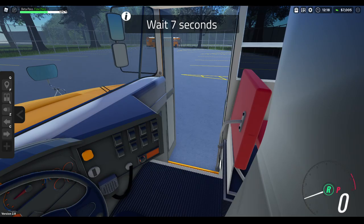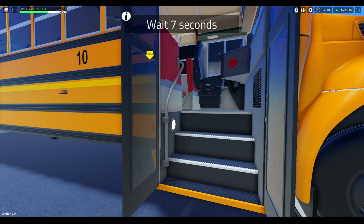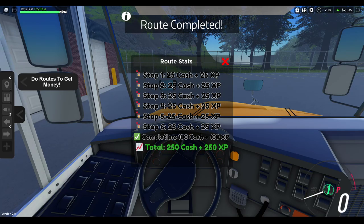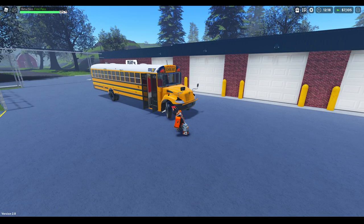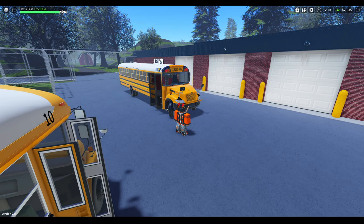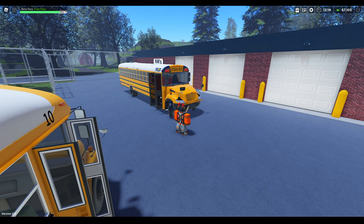Go ahead and stop the bus here, open the doors, and we'll hop out. But that's pretty much it. Let me hop back inside so I get my money. There we go. So the AM routes look to be more efficient. So that's pretty much it — all the new updates so far. I'll be back with another video very soon with the new bus. If you guys liked the video, please leave a like and subscribe. As always, the game will be linked in the description down below. With that being said, I'll catch you guys next time.